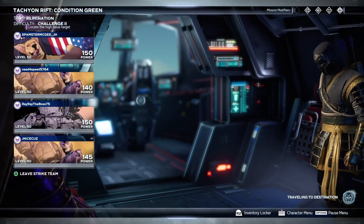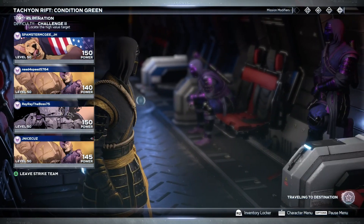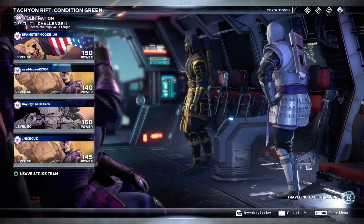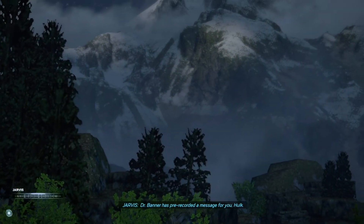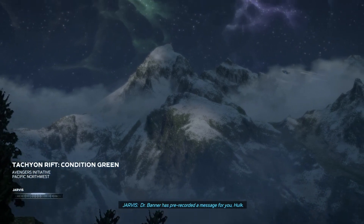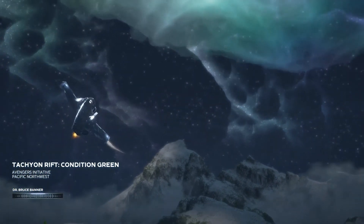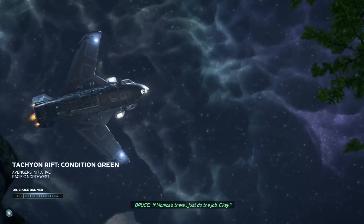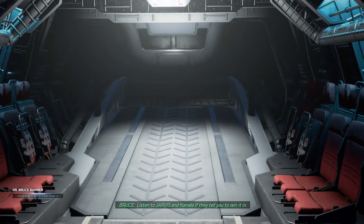Hey everyone, it's me MadGamerJJWH, and in today's video I'm going to be focusing on the new Tachyon missions in Exotic Gear. With this update you can have multiple of the same Avenger, so as you can see here you can have the Power Ranger squad, aka the four Hawkeyes. It looked pretty cool — I thought I'd throw that in at the beginning. I mostly want to go through the Exotic Gear; I'm going to be showing you Hulk and Captain America.